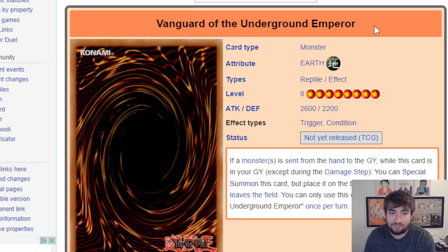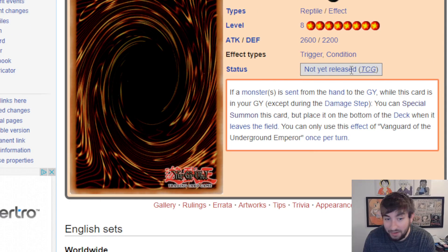Starting off we have Vanguard of the Underground Emperor — an Earth Reptile level 8, 2600/2200. If a monster or monsters is sent from the hand to the graveyard while this card is in the graveyard, special summon this card, but place it on the bottom of the deck when it leaves the field. It needs to already be in grave. The reptile deck or Ogdoadic is already pretty good at putting any reptile name in grave with Snake Rain, but I wish this could also extend from hand.